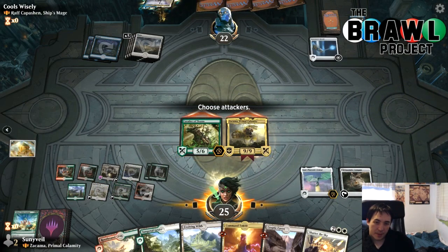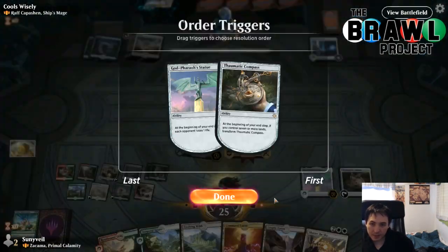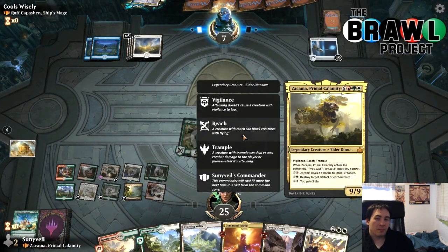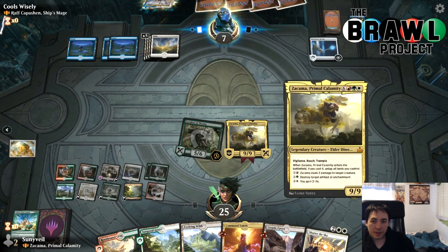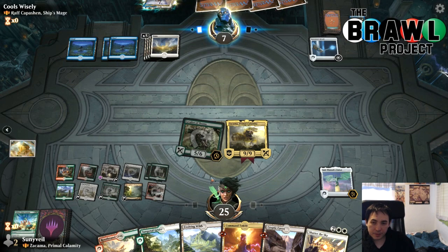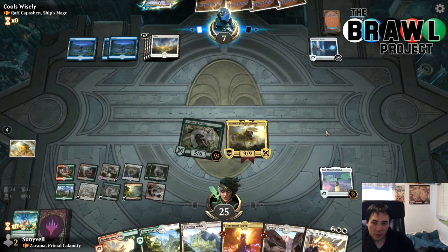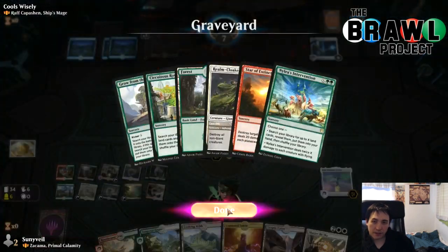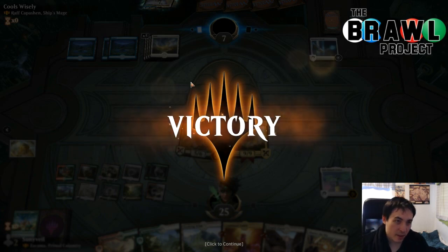I have Cryptic Caves in this list but I'm not actually convinced it's that good. One issue is you're always trying to build up more mana to play and replay Zakama. We don't have anything that gives haste, so if they sweep we do get something back. But eventually we get up to nine, play Zakama, and watch the fireworks. That's how this deck works.